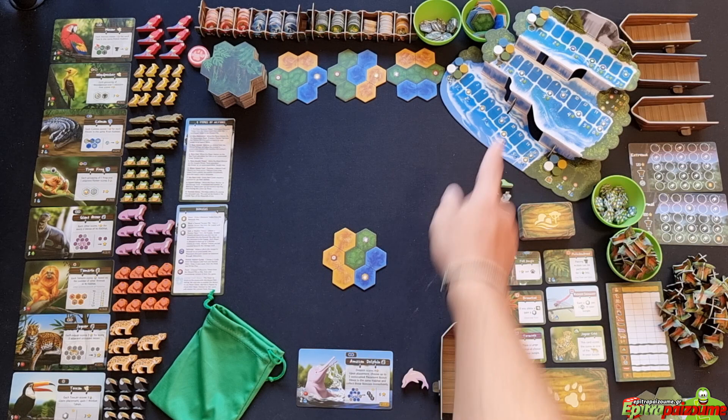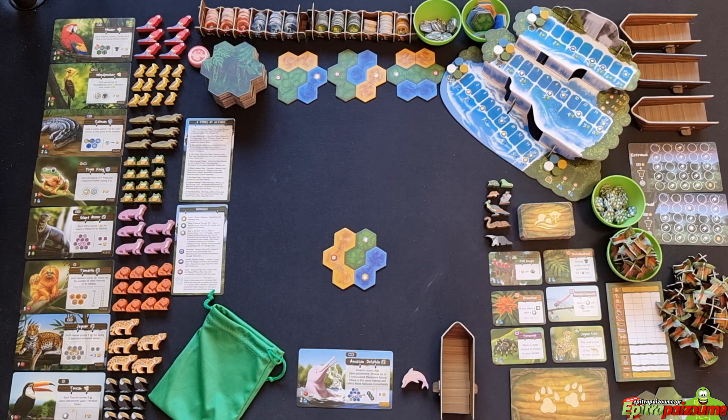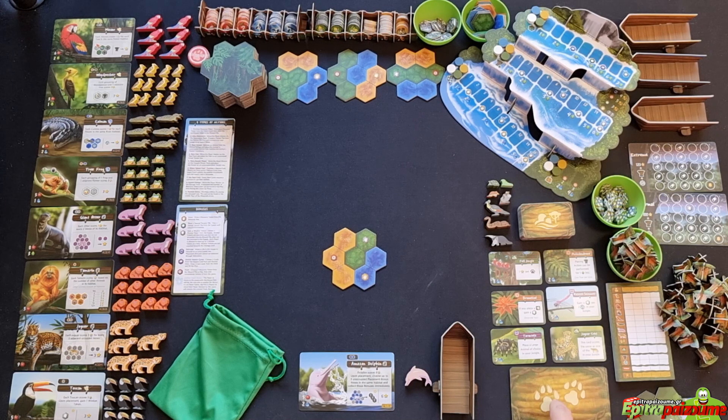To choose your unique animal, each player is dealt two unique animal cards. Check them, keep one, discard the other, and take the matching meeple from the general stock. Remaining unchosen animal meeples are not used. The player who most recently watched a nature documentary becomes the first player. All players except the first player collect one worker token from the supply, then all players draw five resource tokens from their resource bag.